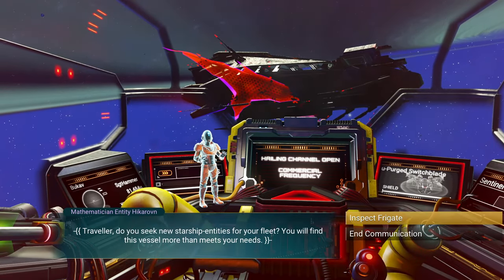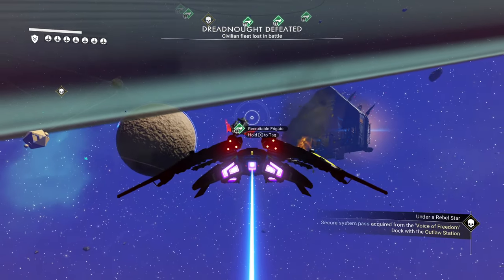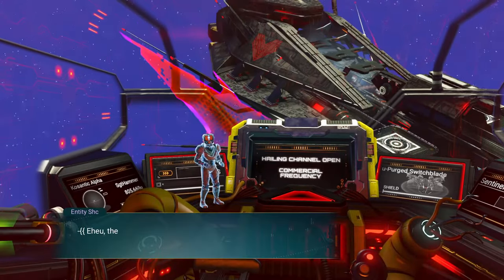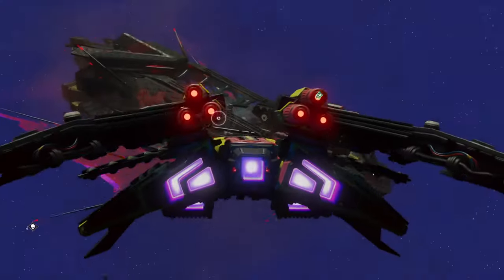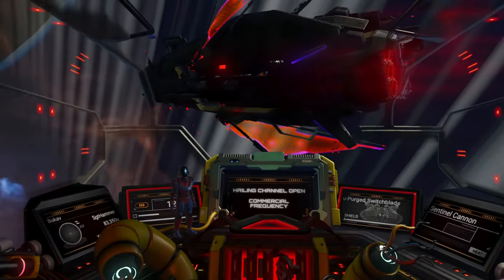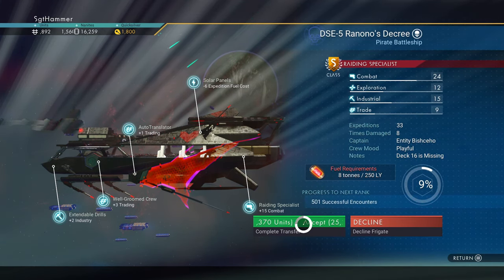The first one was a C. This one is a C as well. We'll check this next one — that's another C. All right, this one's an S. We'll go ahead and recruit this one. But you can recruit all five of them.